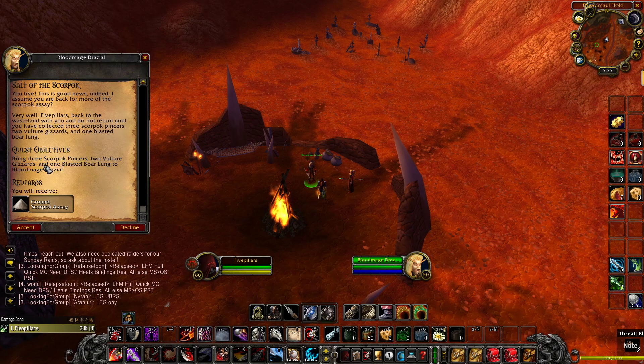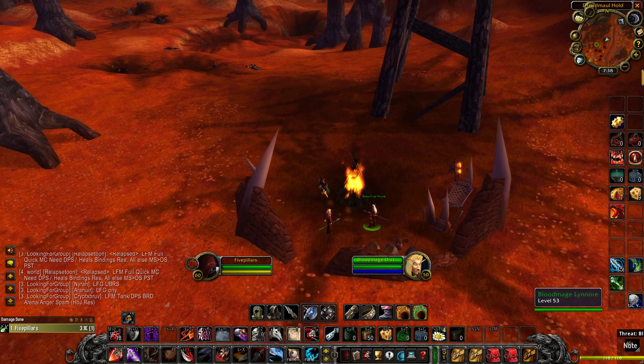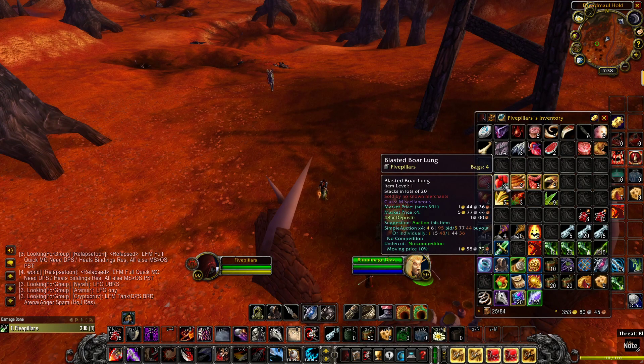What you've got to bring to get these are the Scorpoc Pincers — three of those — two Vulture Gizzards, and Blasted Boar Lung. You turn them in to these guys here. As you can see, I've got a couple here right now.